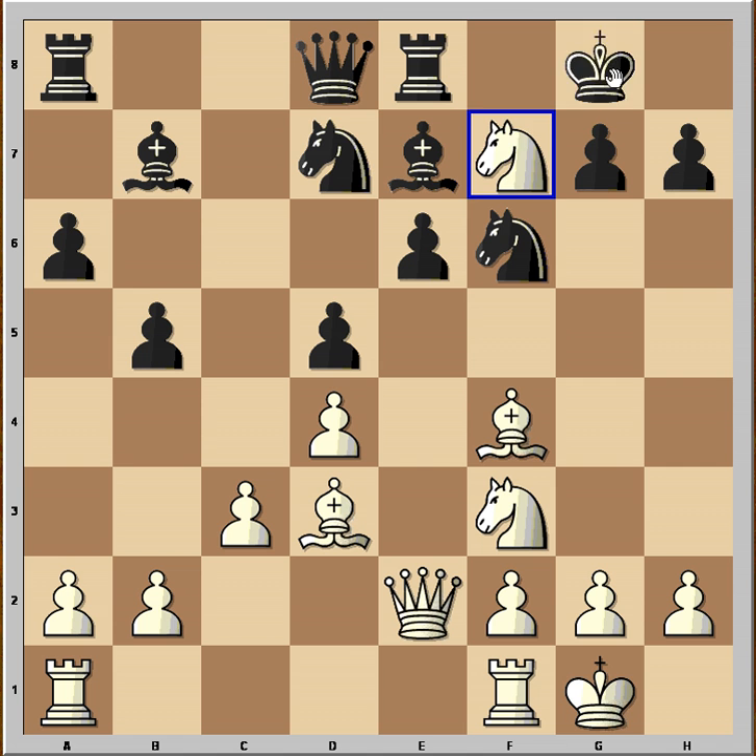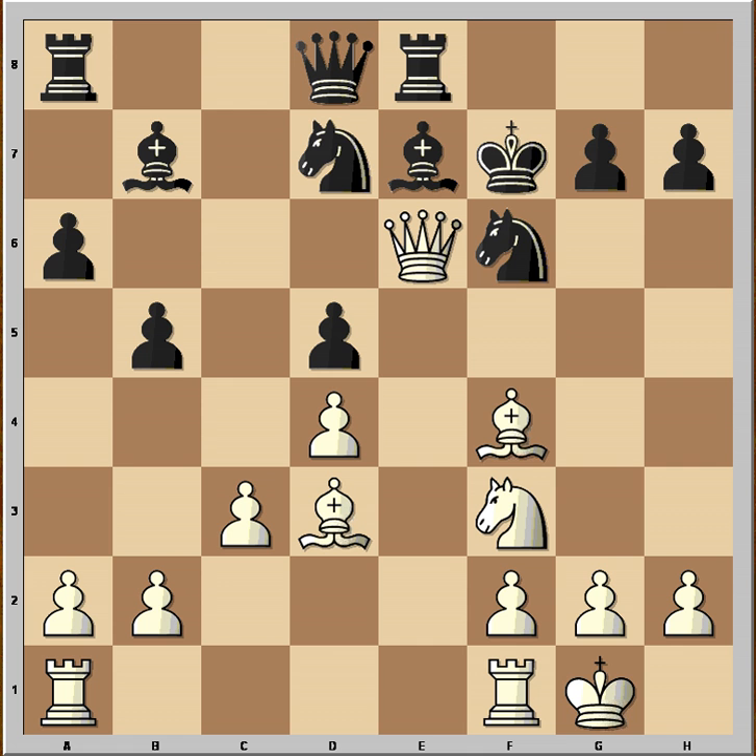But the next move was an even bigger surprise: Qe6. Black captured the queen. So white sacrificed the knight and then the queen to get into this position.